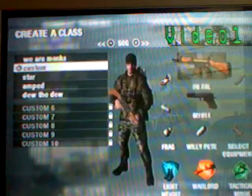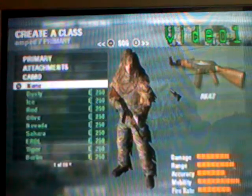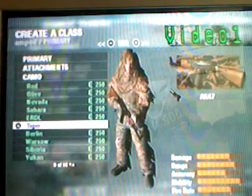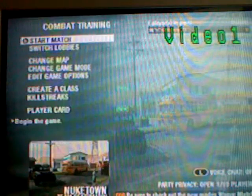I got all these cool guns, and I'm going to pick Tiger camo for my AK-47. Anyway, I'm going to click Start Match.